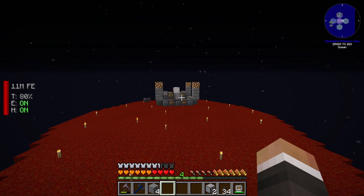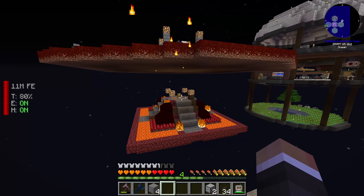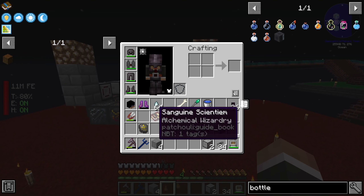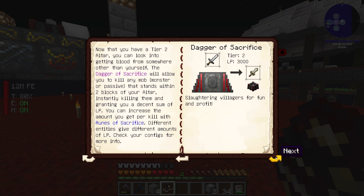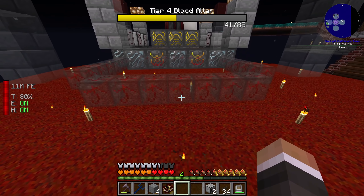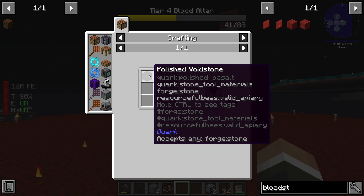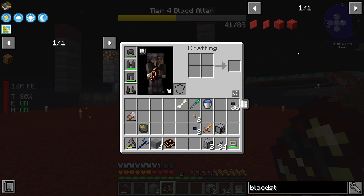Let's head on over to our blood magic altar. One of the first things I'd like to do today is upgrade the altar to tier 4. Not only is that going to allow us to upgrade the incense altar down here to one stone path, but it's also going to open up certain rituals that we're going to need if we're going to automate the production of steel casing. Looking at the book, visualizing the tier 4 altar — we need 28 more runes as well as some stone bricks and four bloodstone bricks at the top.